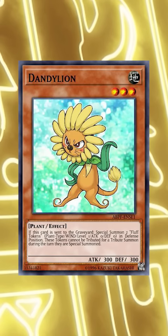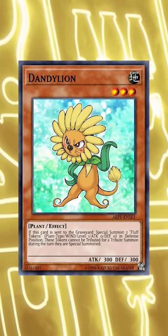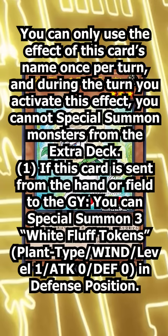Obviously, we had to get a revisited version of this banned card, since even with an errata, Dandelion would still be pretty nutty. So Konami ended up giving us this. Dandy White Lion gives you three tokens instead of two and even triggers when it is sent from hand to grave. Hooray!